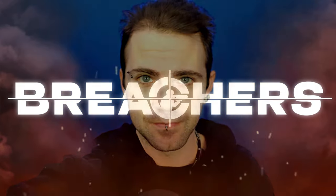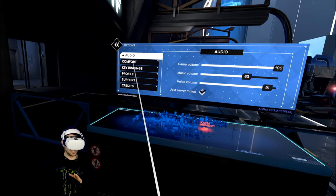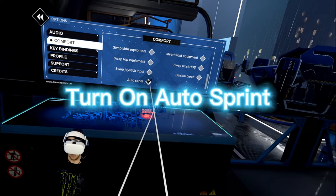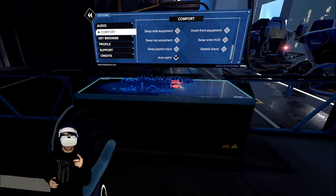In today's video, we're going to go over some tips and tricks that will help you guys out in Breachers. First things first, let's go over some options real quick. You're going to want to go to comfort all the way down. Auto sprint — I do recommend turning on auto sprint, just because it's so much faster to be able to drop your hands and continue running without having to worry about clicking the joystick.